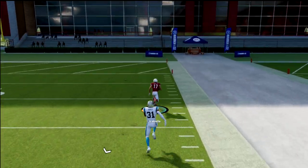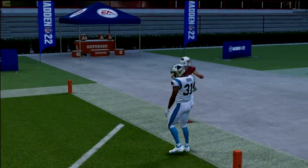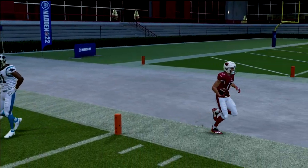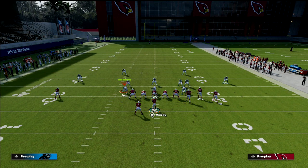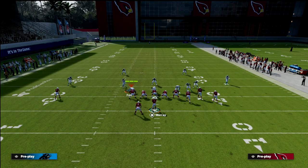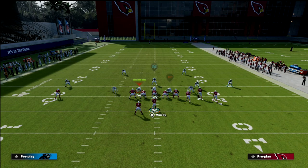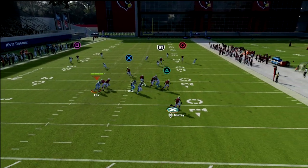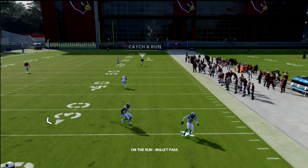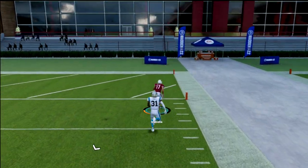If you can get out of the pocket, the circle receiver will crush Cover 2 — you can see that right there. Ideally you want to be to the short side of the field. A lot of people will run Cover 2 to the bunch side and put a 30-yard cloud defender out there, so you can just run this to the short side and it just crucifies Cover 2.